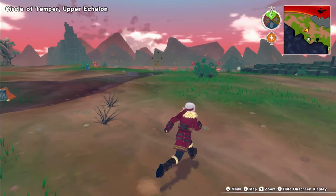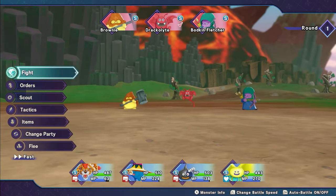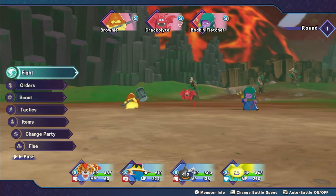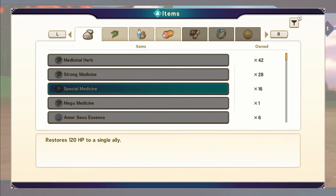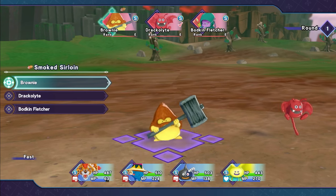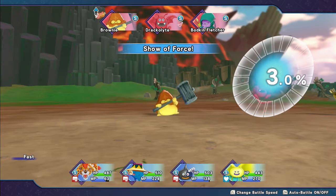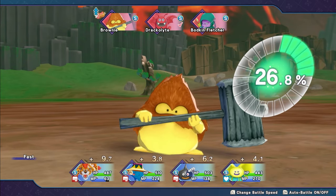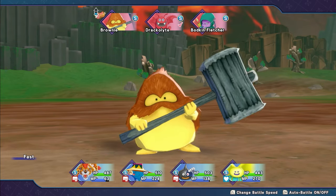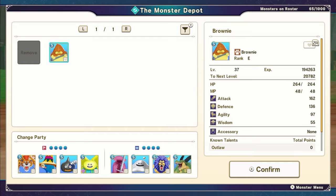We've got a hammer hood, some drachymars, bodkin archer dudes. I've probably scouted you, haven't I? Oh, it's a brownie and a Bodkin Fletcher — we haven't actually scouted those. I'm running a little bit low on meat — not massively, but I have been using a bit. I don't mind getting a brownie though, it's only rank E, but you never know — might let us synth something exciting. 26%... great. Brownie, welcome to the team — level 37.